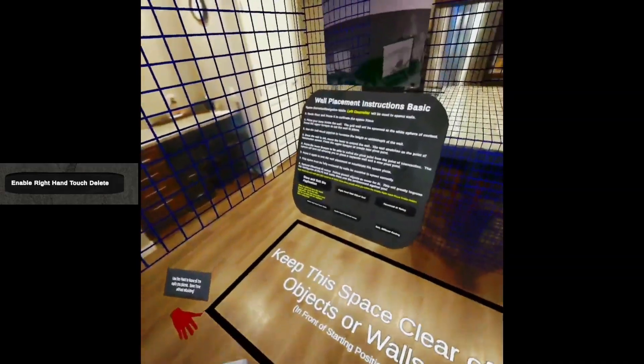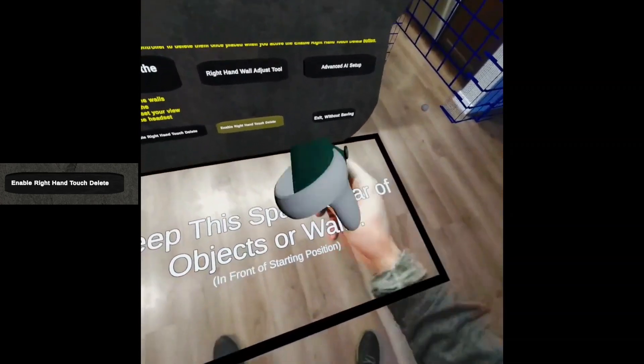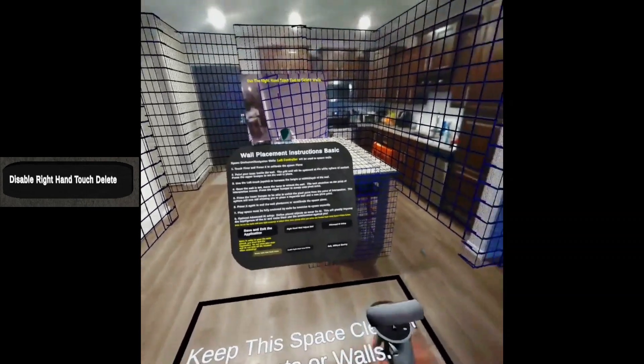Meta updates may impact the tracking. If you drew a wall by mistake and want to delete it, touch Enable Right Hand Delete on the menu. Your right hand will now be used to delete walls, and all wall spawning functions will be paused. To resume wall spawning functions, select Disable Right Hand Delete.